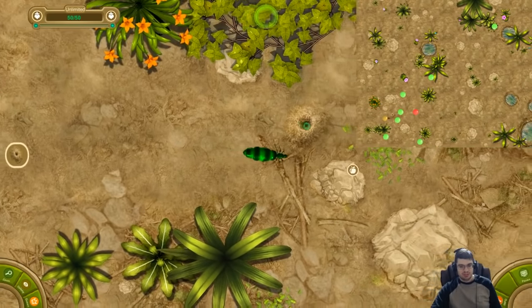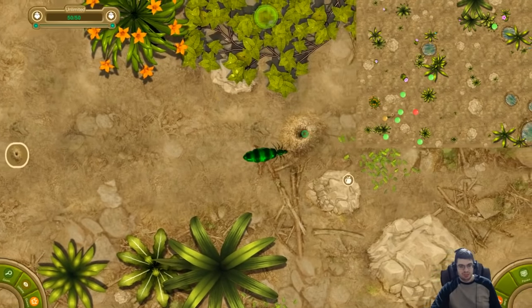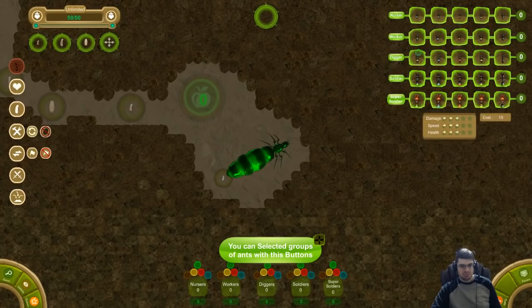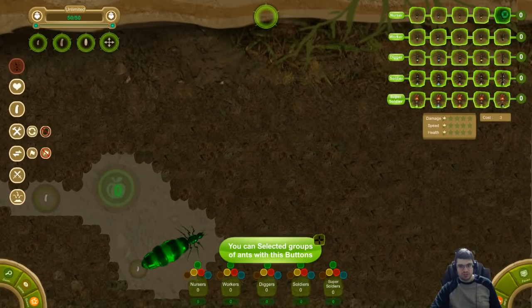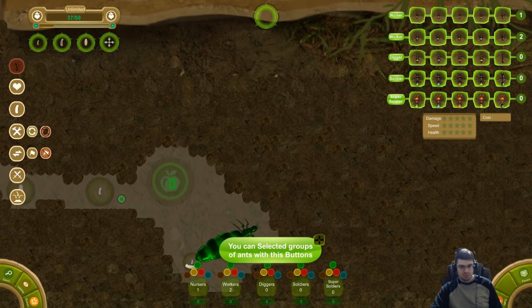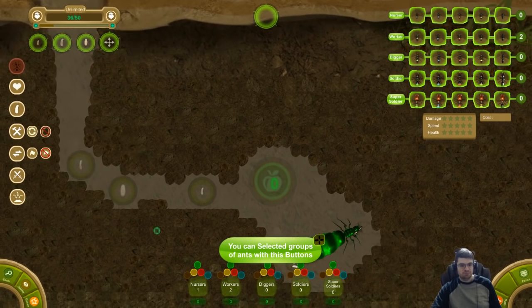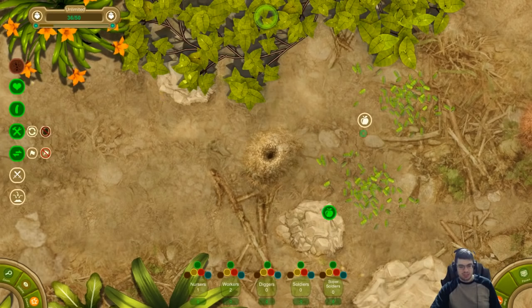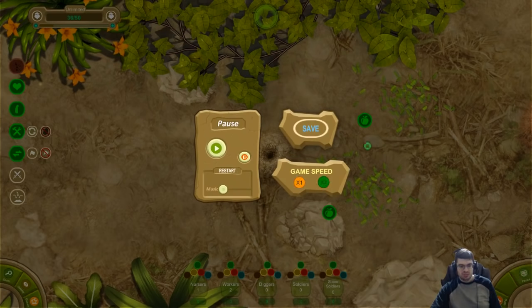Nice and close to the food. First things first, we're gonna want to get a nurser and a few workers. I'm gonna go ahead and move the chat down a smidge so I can see what I'm doing. Enable all these and let's go ahead and select these. I'm gonna go ahead and put the game speed on times two. Get this thing going.